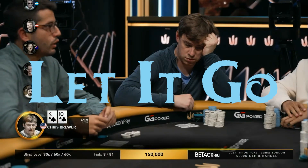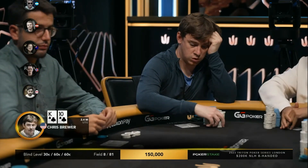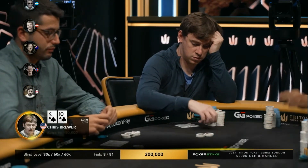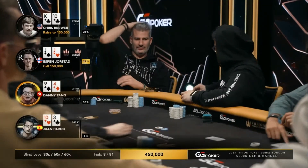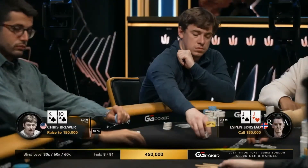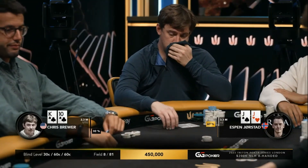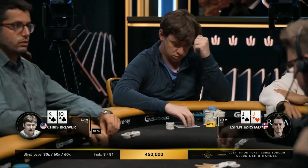In this video, we're analyzing a hand from the final table of the Triton London 200k buy-in event. This hand showcases a high-speed collision between two crushers at the very top of their game, with several recent final tables and huge scores between them. Although chip leaders generally avoid direct confrontation, sometimes the invisible hand of variance from a cold deck forces the issue.